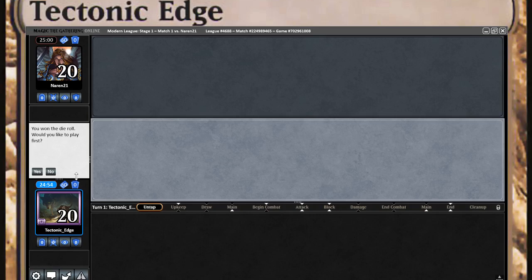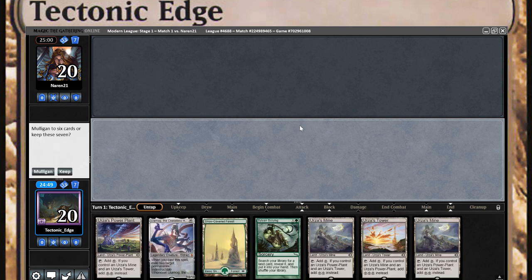What's going on? Tectonic Edge here, playing some more Monogreen Tron. First actual match in the new year — I've been putting some old videos up, so we'll go ahead and take the play here. And it's Tron in hand — we'll keep that.